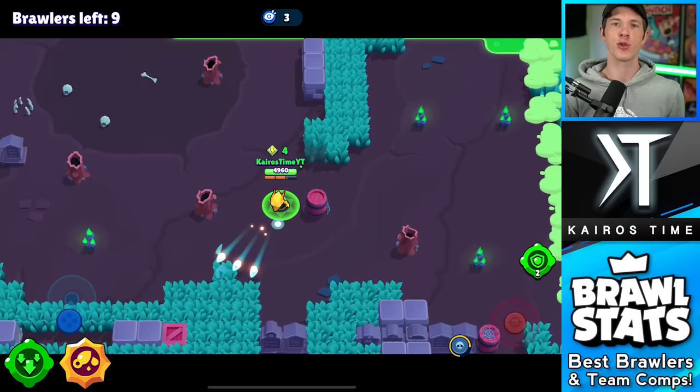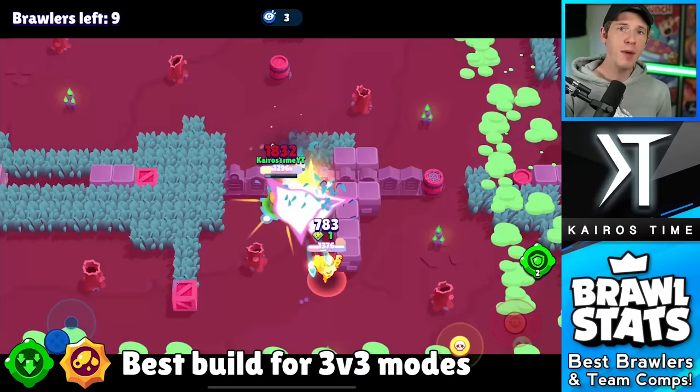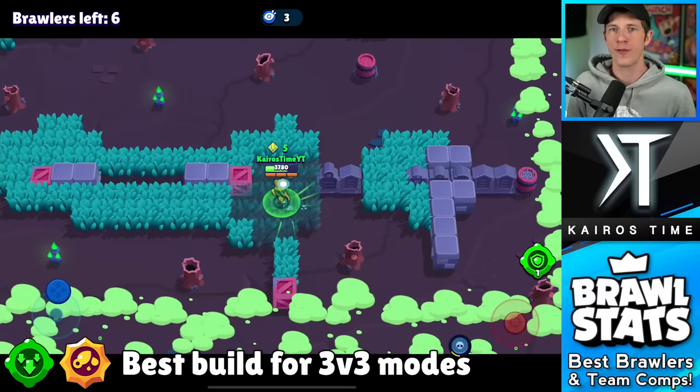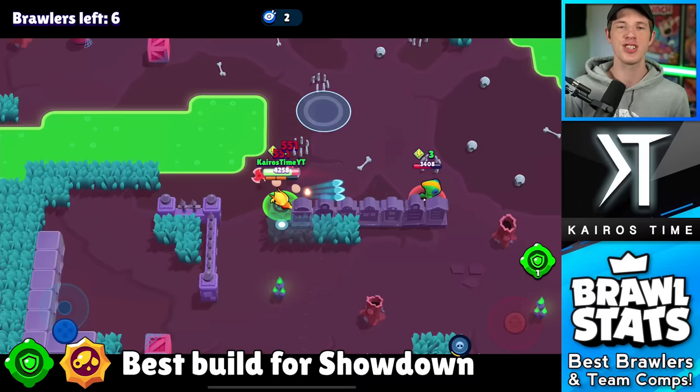The best gadget and star power will depend on the mode you're playing. For 3v3 modes with teamfights, Crow's Slowing Toxin gadget and Extra Toxic star power work best — Crow can reduce the enemy team's damage by keeping them all poisoned as frequently as possible. When the team has an opportunity for kills, activating Slowing Toxin makes enemies easy targets for everyone to auto-aim on. But in Solo and Duo Showdown, the best Crow build is Defense Booster gadget with Extra Toxic star power — when paired together, Crow is nearly unkillable.